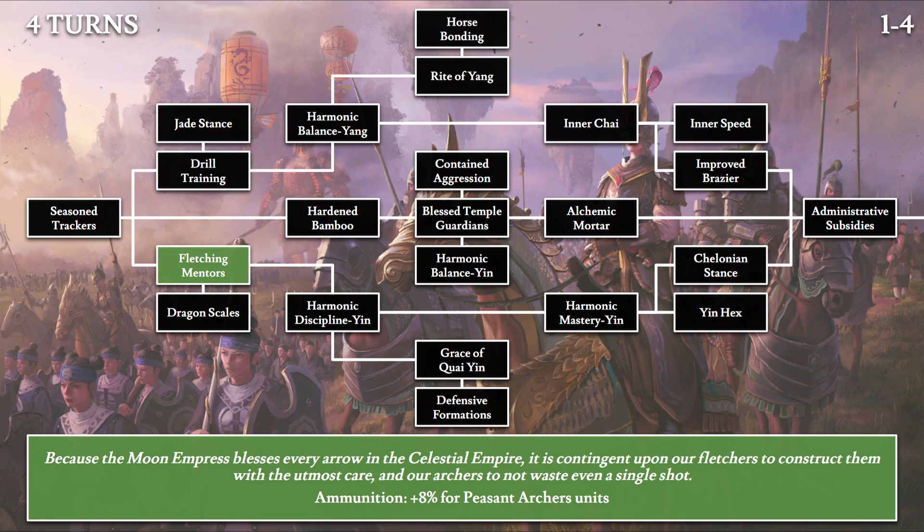Moving on, we have Fletching Mentors: 'Because the Moon Empress blesses every arrow in the Celestial Empire, it is contingent upon our fletchers to construct them with the utmost care, and our archers to not waste even a single shot.' The Moon Empress is quite busy given the number of ranged units in the Grand Cathay army. This will grant the peasant archer units 8% additional ammunition.